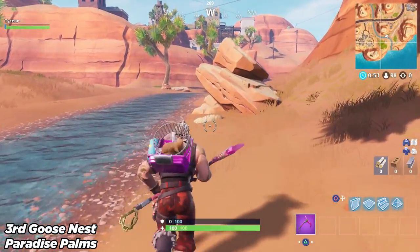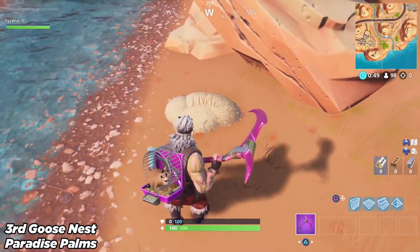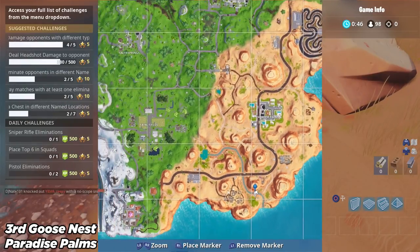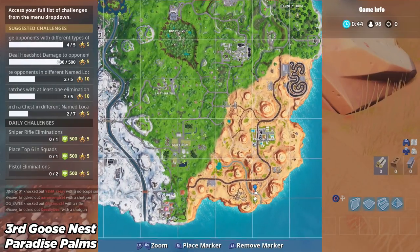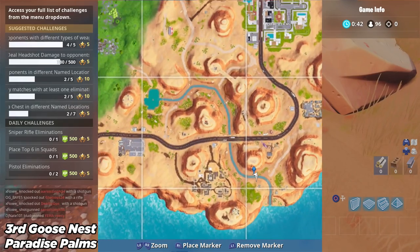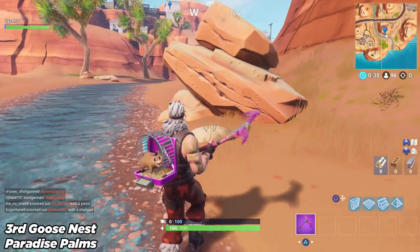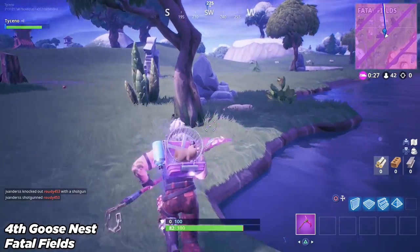Alright, the final nest at Paradise Palms is located at the bottom at this river area at the bottom. There you go — where the blue marker is located. Head straight over there and make sure you search the eggs, and that is all of Paradise Palms done.